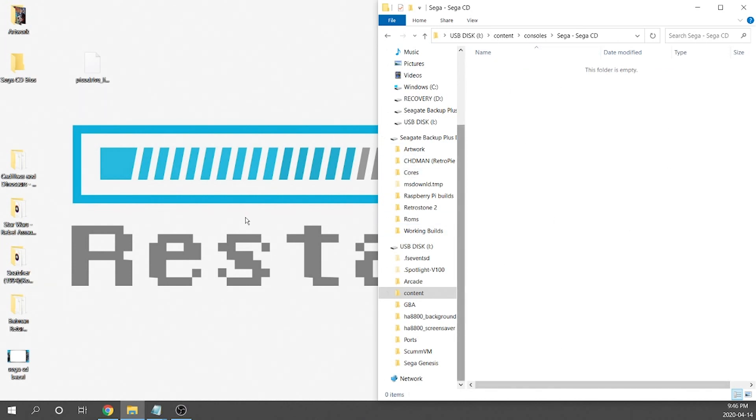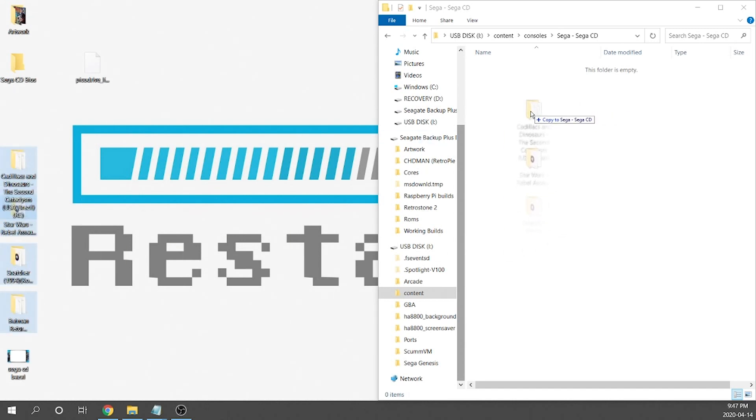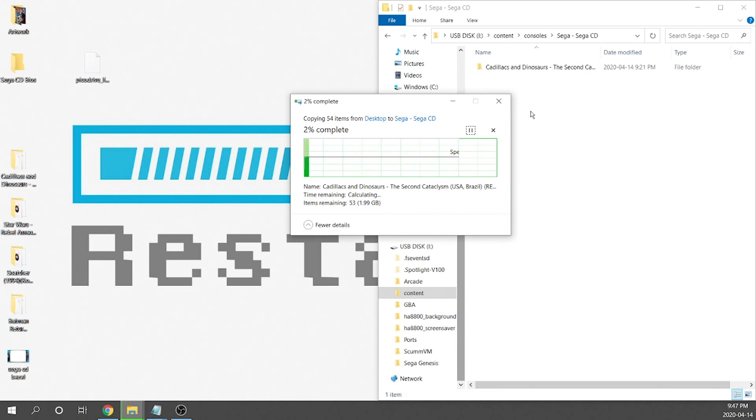It's important to note that because we are using PicoDrive, we cannot use CHD files. We have to use BIN/CUE or ISO and CUE. I've got four games ready to go: Cadillacs and Dinosaurs, Star Wars Rebel Assault, Snatcher, and Batman Returns. We're going to grab these games and dump them into the Sega - Sega CD folder on our USB drive. This is going to take a couple of minutes, so I'll fast forward through this.